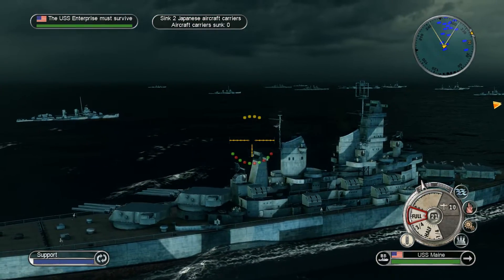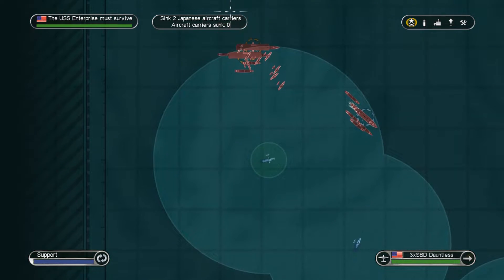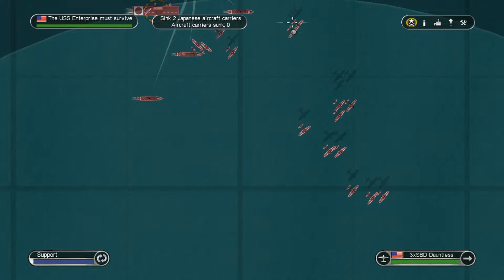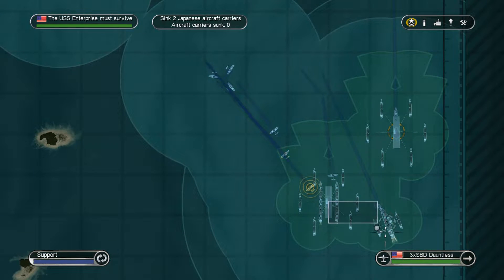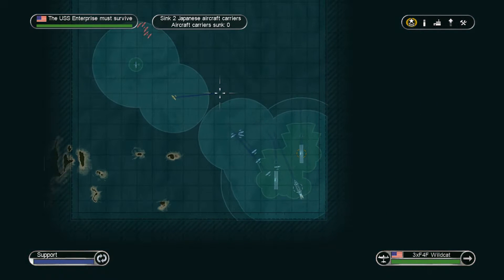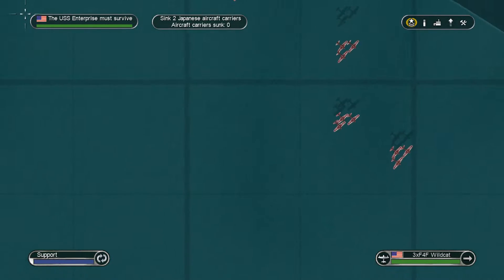The USS Maine is only going at 21 knots — I thought it was going to be more useful and faster. Whoa — that's a lot of bombers. Hopefully they didn't spot the Enterprise yet, so I think we'll be okay. That's a big airstrike right there.